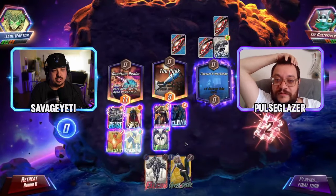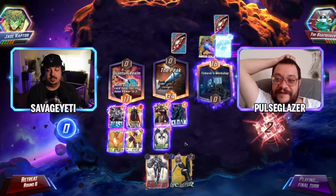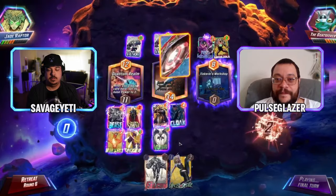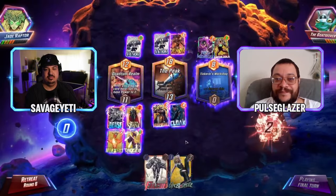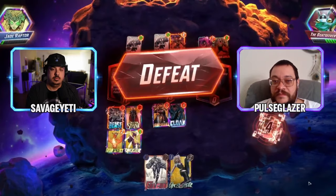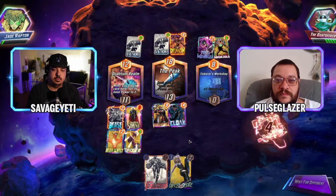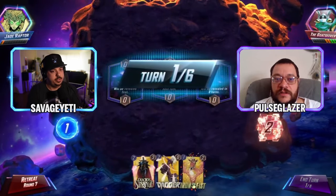Heimdall has to be mid — leave Vulture and play Heimdall mid with Dagger there. Should have left Vulture but outside of that it's relatively similar. Cloak keeps screwing things up. This is confusing — we don't know what the opponent has. Eleven would be very beatable here, but keeping Vulture mid was what really messed up Jade Raptor — Vulture mid would have won that. Brutal.